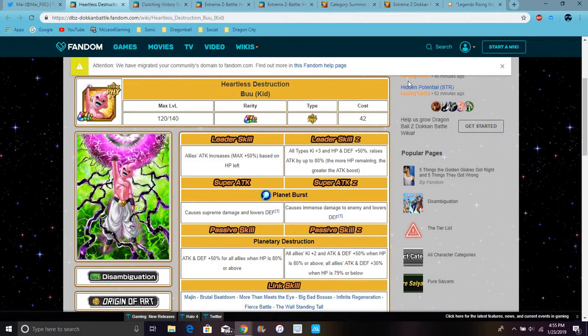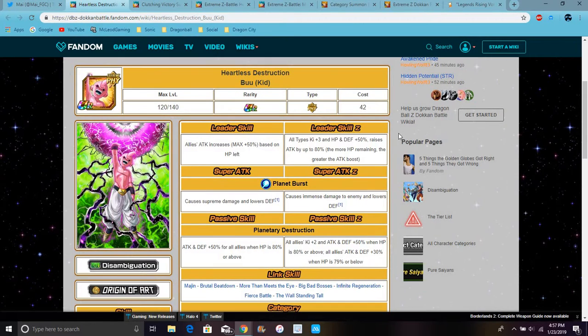Right here we have Buu — Dang-hee. He has the EZA on global and stuff, so we'll go over everything. It's all types, ki plus three, everything. 50% raises attack up by 80%. The more HP you have, the bigger the boost — basically less than greater boost. So it's kind of one of those units where you get immense damage. For Buu, it was immense damage, lower attack and defense. All types, ki plus two, attack and defense plus 50% when HP is 80% or above. All allies attack and defense up about 30% when HP is 79% or above. So it's kind of a big passive but still pretty decent — really good actually.